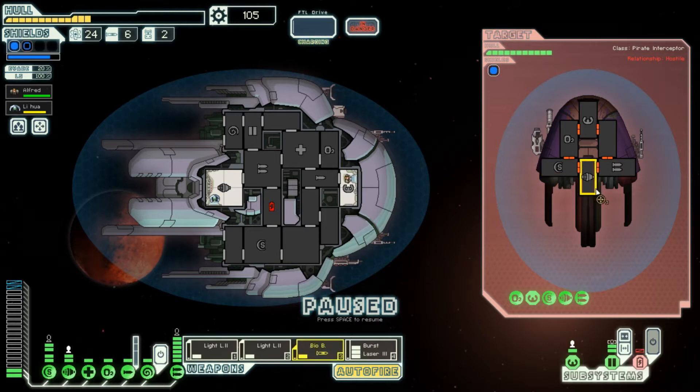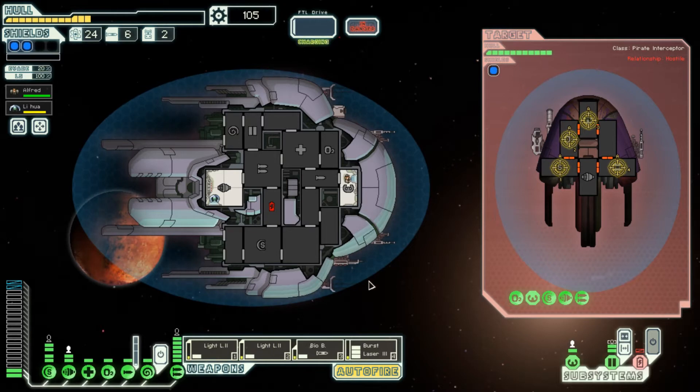Okay, we're gonna bio-bomb that. First, these are the weapons, the shields, and the oxygen. Now once the bio-bomb gets there it will give me enough vision to hypnotize someone.